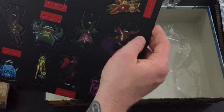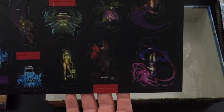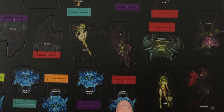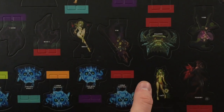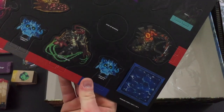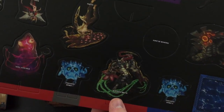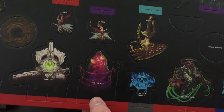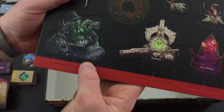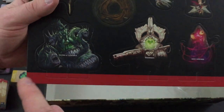More monster type creature standees here - Enslaved Spirit, Breeze, Blighted Brute, Soul Stitcher, Daedalus - oh that's cool. And that appears to be everything in the box. We did it!